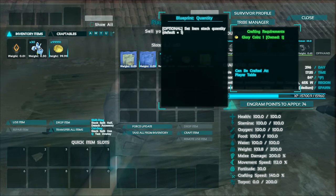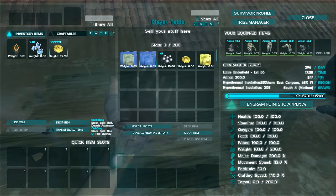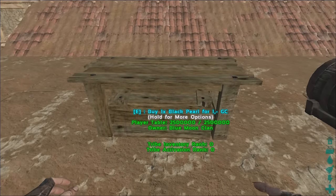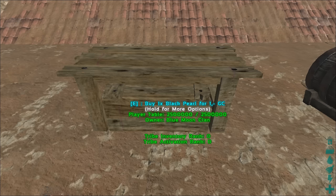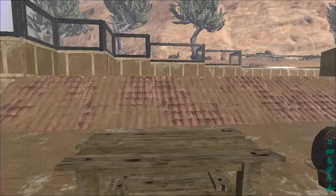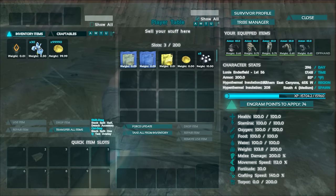The second engram is for the quantity of stacks you're selling and is completely optional. If you don't use it, the table will sell one at a time. If you do put it in — let's say you want to sell five at once — the listing will update to show 'buy five black pearls for one glory coin.' If I press E, I just spent a glory coin and got the black pearls, and the table is now out of stock.